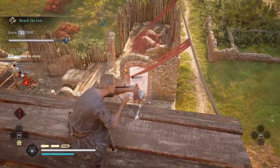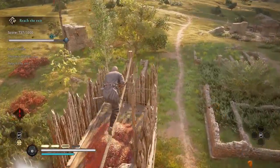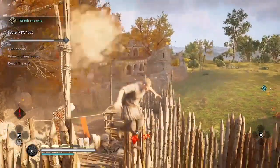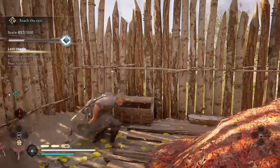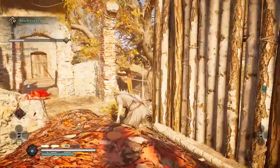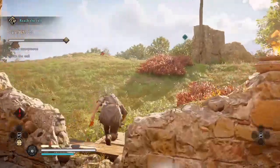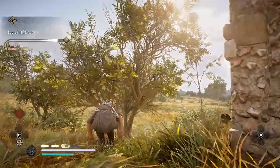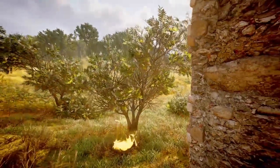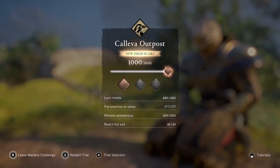I've succeeded in putting all the enemies to sleep that I needed to. Now all I have to do is loot the remaining chest and reach the exit while remaining anonymous. The exit is at that green diamond just outside the fort. And that completes the trial with a gold medal. This is Amber — thanks for watching. Subscribe to my channel for more tips and tricks for Assassin's Creed Valhalla.